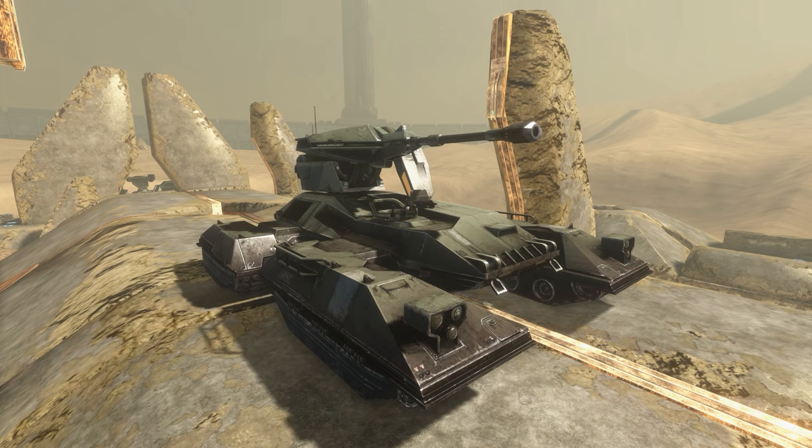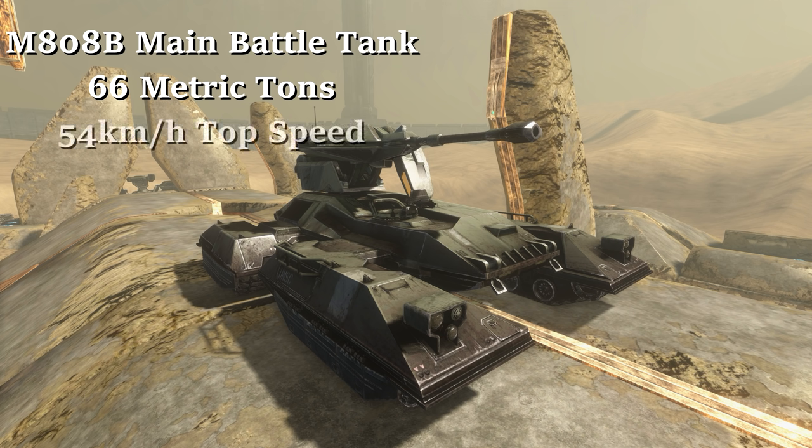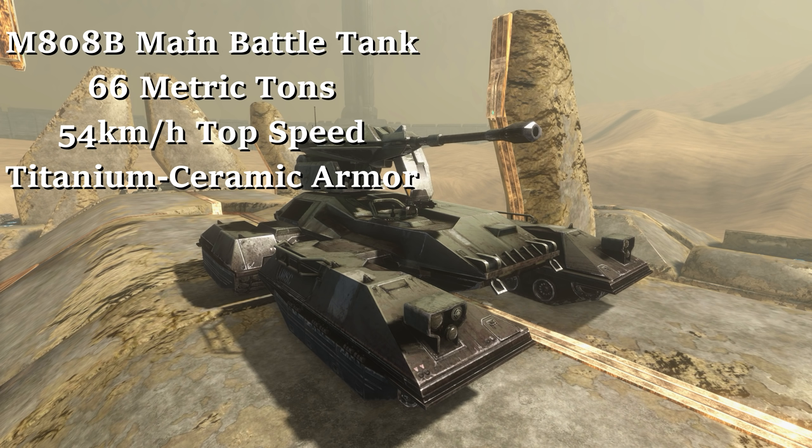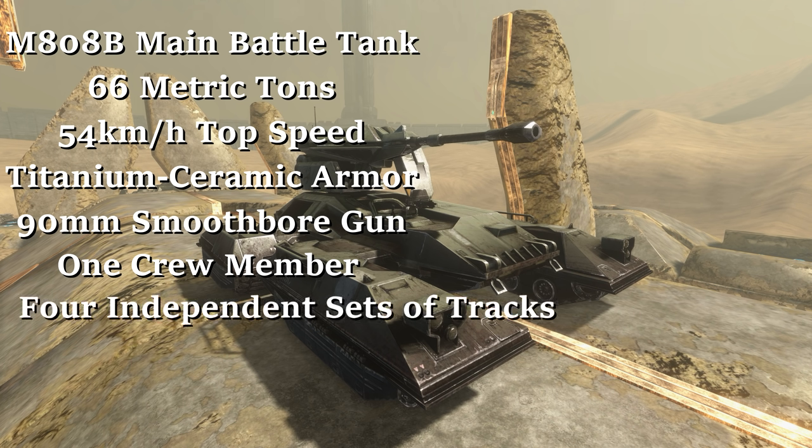First, let's look at the general information for the Scorpion. The Scorpion's official designation is the M808B Main Battle Tank. It weighs 66 metric tons, has a top speed of 54 kilometers per hour, has titanium ceramic armor, a 90mm smoothbore gun, a single crew member, and four individually moving sets of tracks.